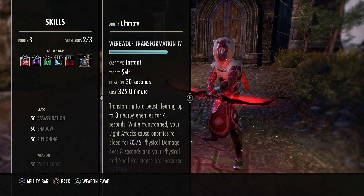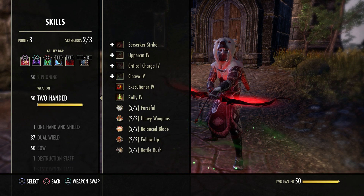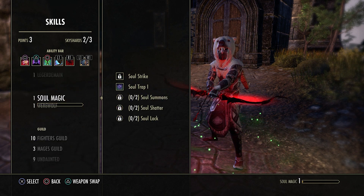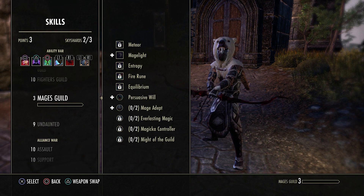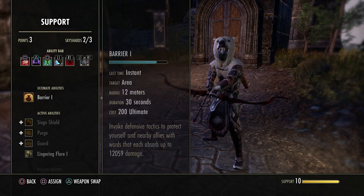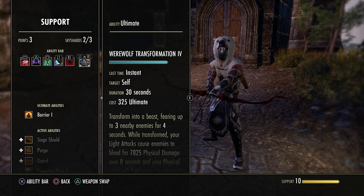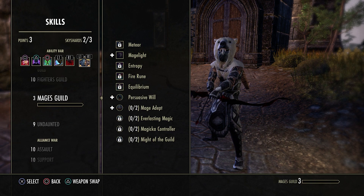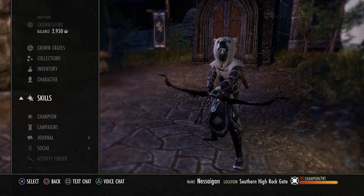For the ultimate I just slot werewolf for the regen. Other things you could do: you could do Tether — personally I don't like Tether that much anymore. You could use the bolt ultimate, throw it down. You could even do something like Meteor for AoE. You could use Barrier because of the passive for 10% more magicka recovery. There's not too many options I would personally put there.